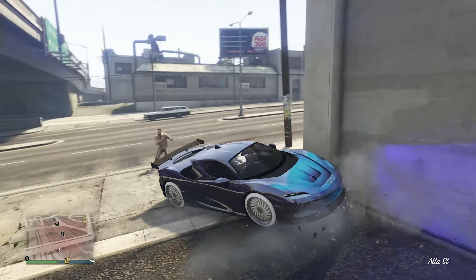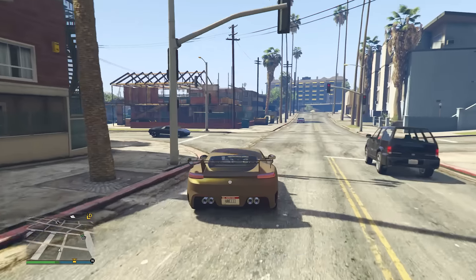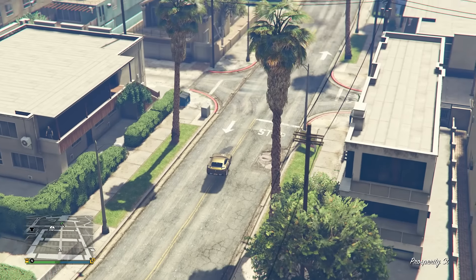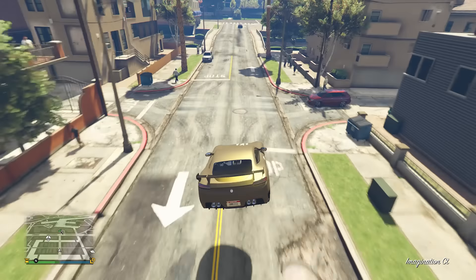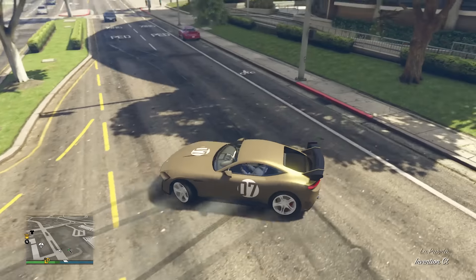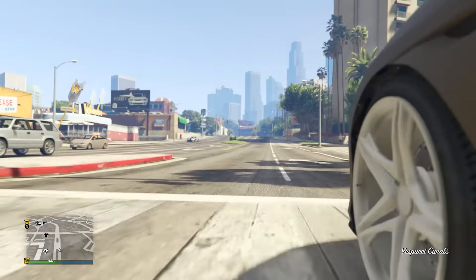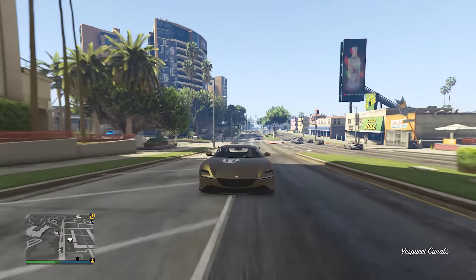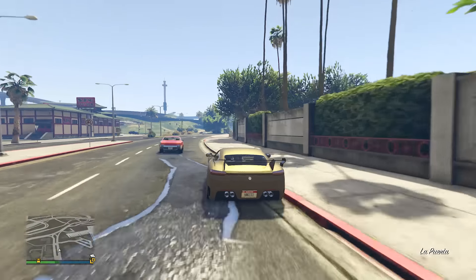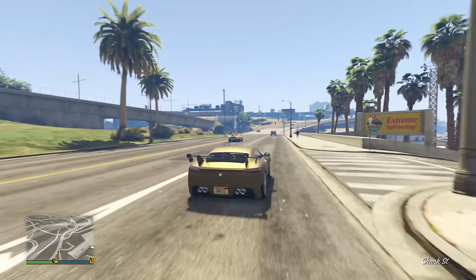Then we have the Tali GTO Stinger TT — basically the big brother version of the regular Tali GTO. This one is HSW upgradable and has a ridiculous top speed, nearly reaching 170 miles per hour. That's extremely quick. It doesn't have enough traction for my liking, especially at high speeds. The handling is all right, but not as good — cars like the new Niobe are a bit easier to drive at high speeds. That's only my preference, though; yours might be different.